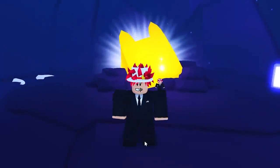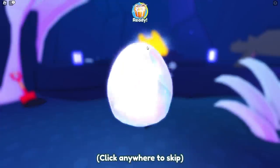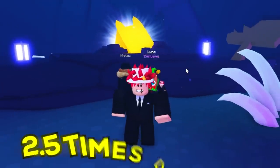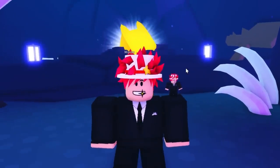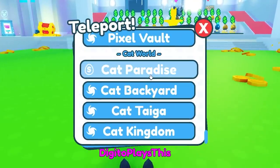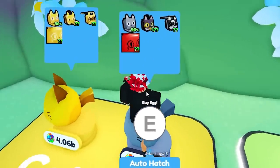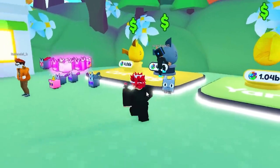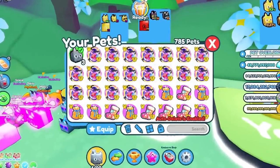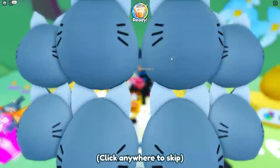Now that we've bought the Shiny Hunter pass, we can get shiny pets. If we open stock we might get a shiny pet, but I don't think we'll get one right away. There's gold, rainbow, and shiny — shiny does 2.5 times more damage, which is really overpowered. Technically, if I go all the way to the last area, Cat Cat Paradise, these huge pets have a possibility to spawn shiny. But getting a shiny pet from huge pets is literally impossible. Let's turn off mythicals and turn on the luck boost.